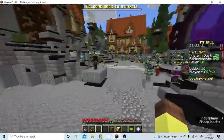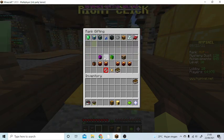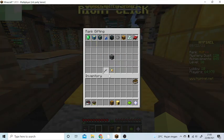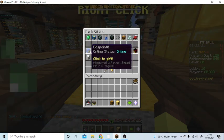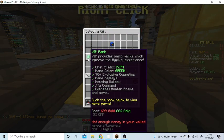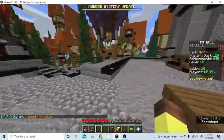Go to the rank gifting NPC — not the mailman, the rank gifting NPC — and gift it to someone. Give it to a friend if you can. You can give a VIP rank to someone who doesn't have any rank. Just press it, give it, and confirm. Sometimes they don't accept it for some reason.